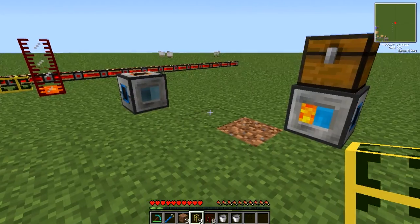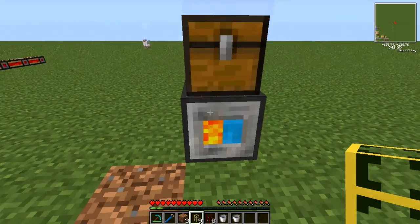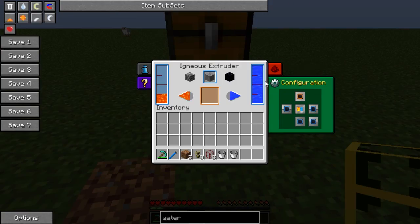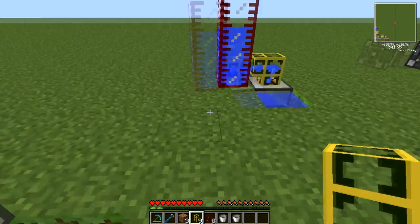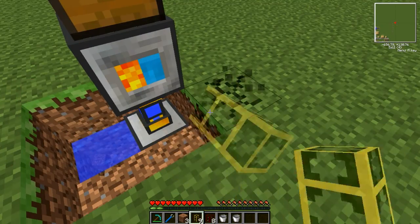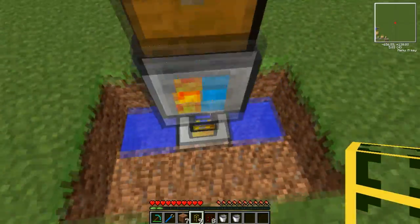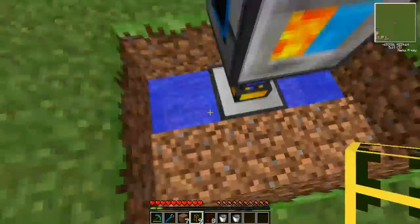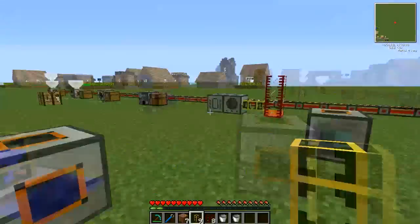If you've seen my tutorial on the Igneous Extruder, you would have seen this here, producing infinite cobble or stone, because the water is filling up faster than it can actually use it. This is literally that set up there — and you can see it's very easy to hide. So whenever you need infinite water, this should be your go-to block. I hope that was helpful to some of you. Have fun, guys.